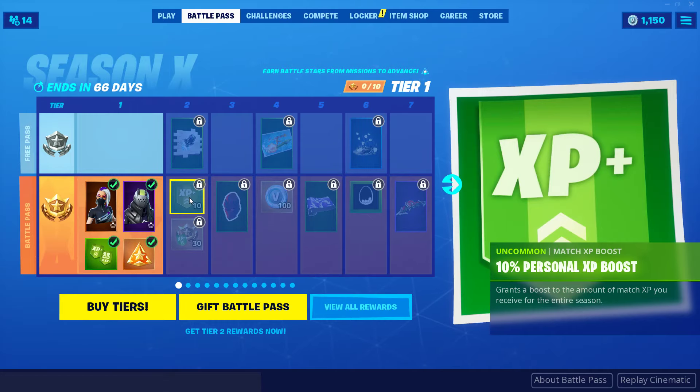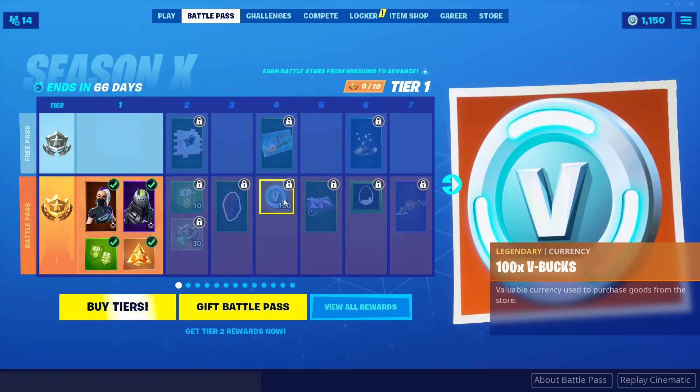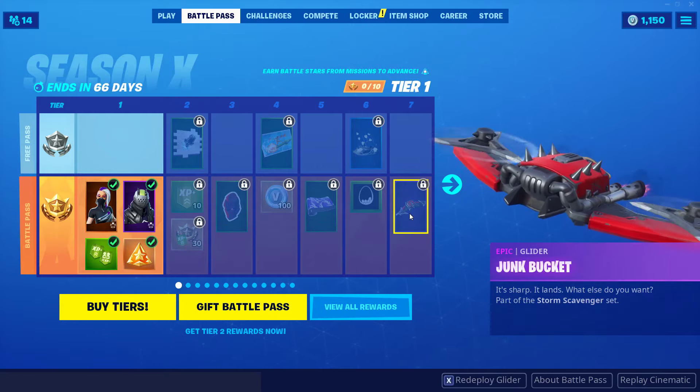And for tier 2, let's see if we can get a better view. More V bucks — I like V bucks. We got a glider. What do we got here? Junk Bucket. That's kind of a cool one, I like the name: Junk Bucket. It looks like she's eating popcorn and she's flying.